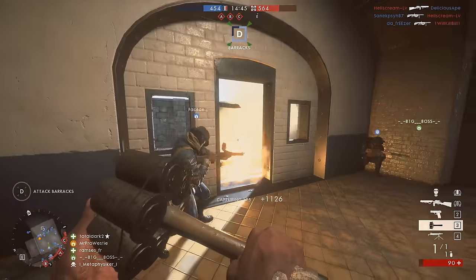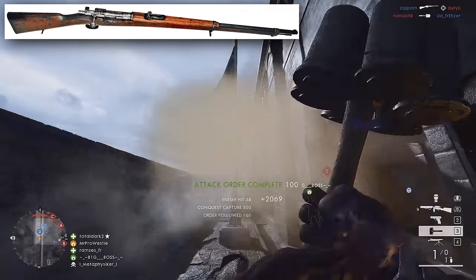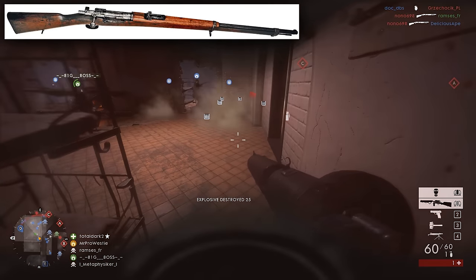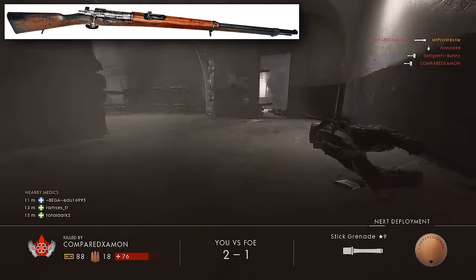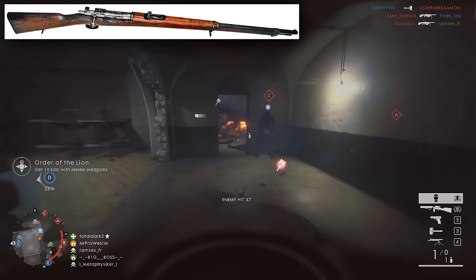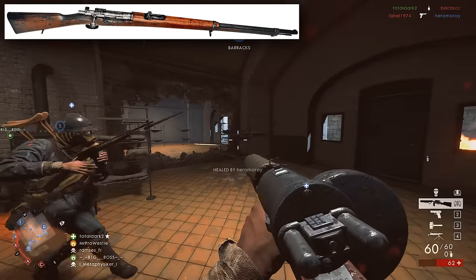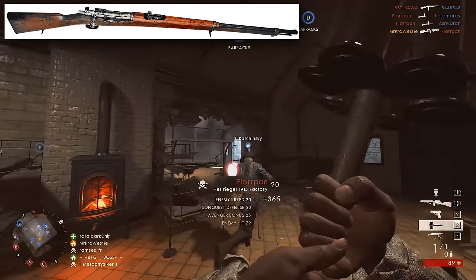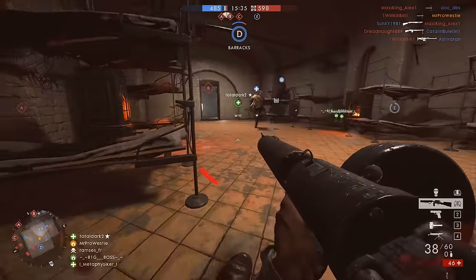The Ottoman contracts for Mauser weapons were one of the driving factors that continued the success of the rifles through the 1900s and into the Second World War. Being such a large empire, they required huge numbers of weapons. That historical significance alone, I think, should be represented in Battlefield 1. Like the Carcano resembling the Gewehr M95, the Ottoman Mauser would function similarly to the Gewehr 98 — the German rifle in Battlefield 1 — but its historical significance speaks for itself. And that feed interrupter could be a really good gameplay mechanic, making the weapon single-shot for a few rounds if you want to.